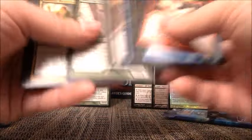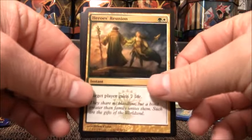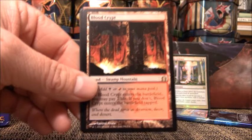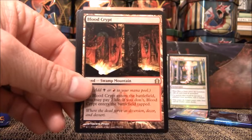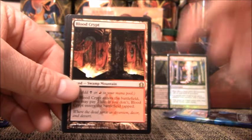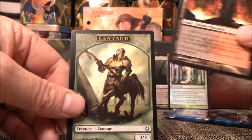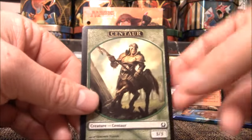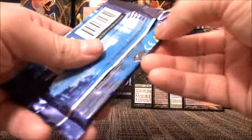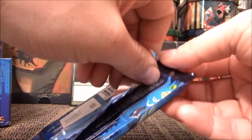I'll say that and then that'll be it for the box — I'm just going to pull crap for the rest of this video. Just kidding, I hope that doesn't happen. Our rare is a Blood Crypt. Wow. I've opened four packs and I've gotten two Shocklands, Deathrite, a Mythic, and a foil Rest in Peace. I can't believe that. We're already over $20.